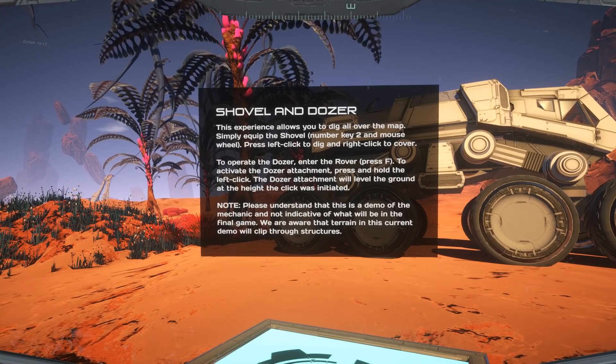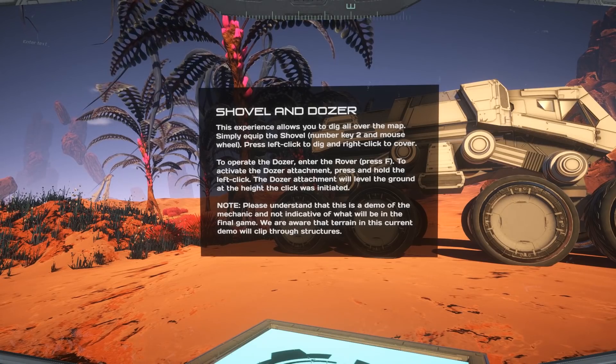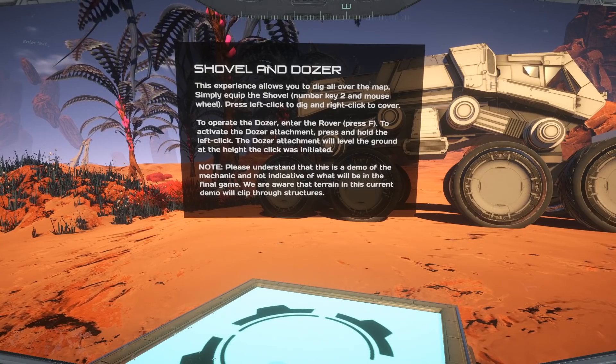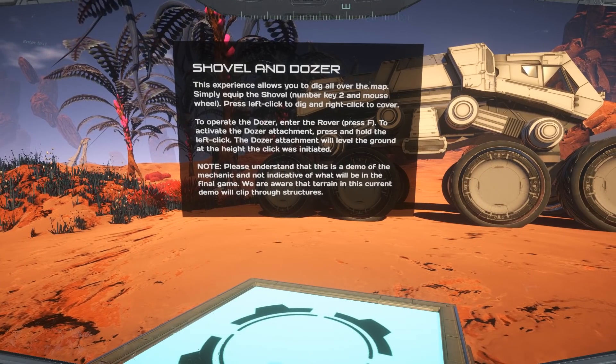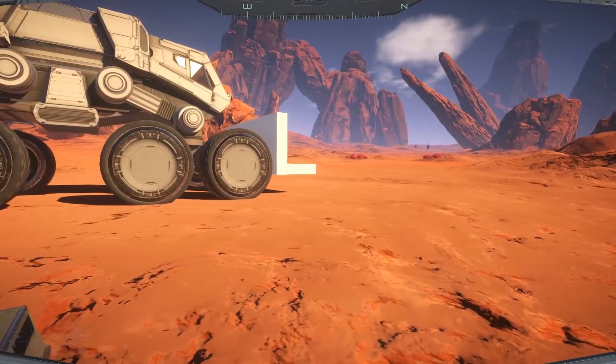Okay, shovel and dozer — this experience allows you to dig all over the map. Simply equip the shovel with number key two and mouse wheel, press left click to dig and right click to cover. To operate the dozer on the rover, press F to activate the dozer attachment, then press and hold left click. We'll figure it out as we go.